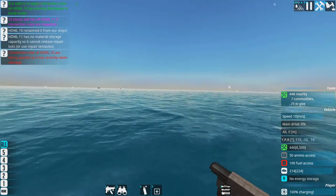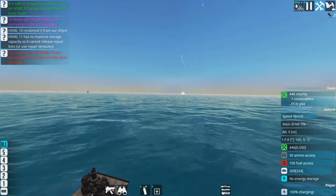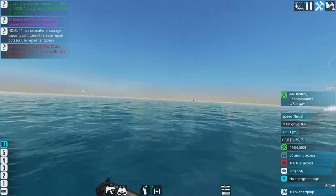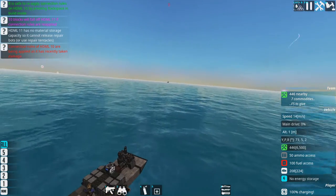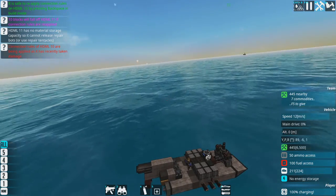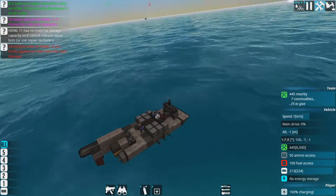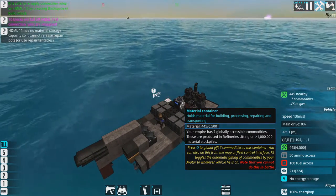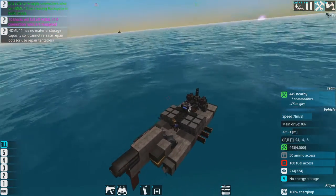Our HDMLs are holding up a Vanguard that's trying to intercept us, and there's also a Jacob Scorn around. I'm trying to get to this resource before this Vanguard up ahead, and then I'm going to have to build something quickly — both to take out this Vanguard and defend against the Jacob Scorn. I'm thinking either maybe an updated HDML or something with a little bit more power.